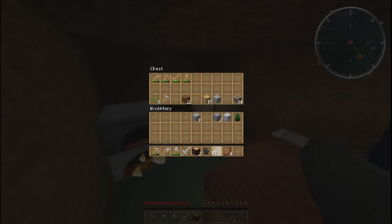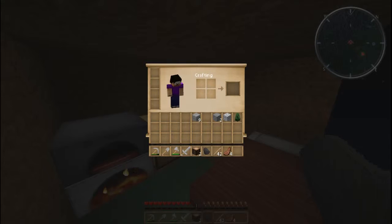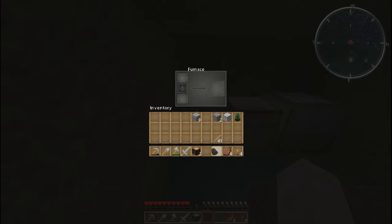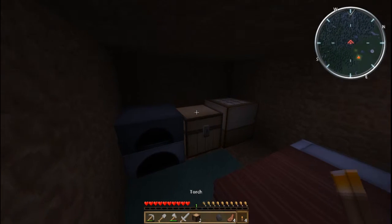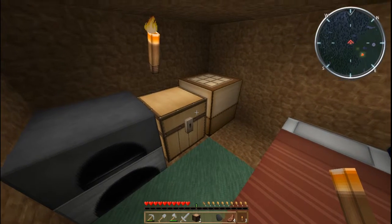I'm going to grab some sticks. To make torches you don't really need anything other than your little crafting spot — a piece of coal or charcoal with a stick under it gives you four torches. Nice! I should have another piece of charcoal — and there, let's put down a torch. Now we have light. We can make more torches and get four more, which is nice.